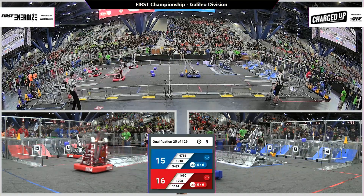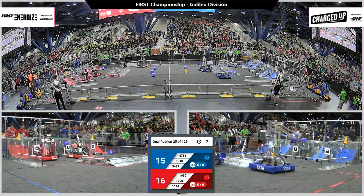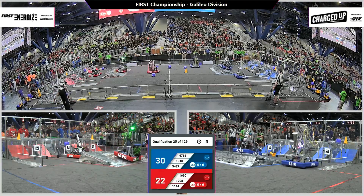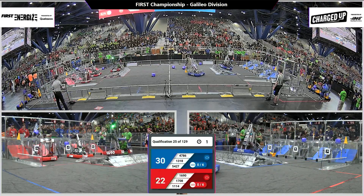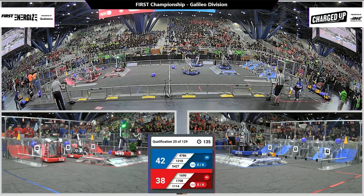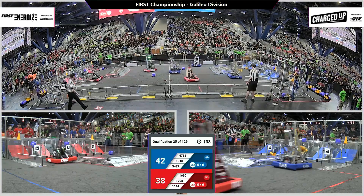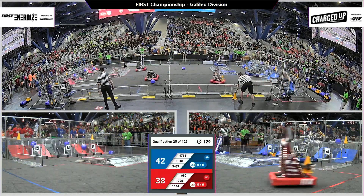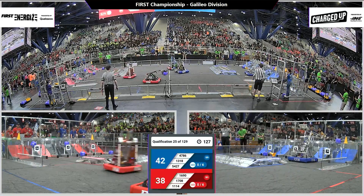The Red Alliance places three game pieces and they go back. Orbit grabs a game piece and throws one back, but it does not go in a scoring position. Then they go up and do a dock and engage. Symbotics are able to get two game pieces up there. As the human players take control, Blue Alliance has the lead, 42-38.